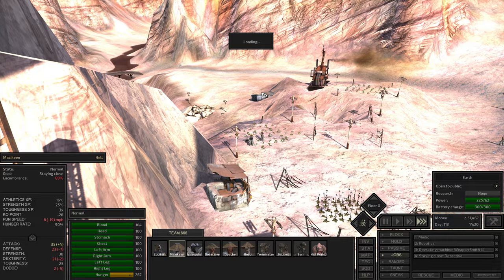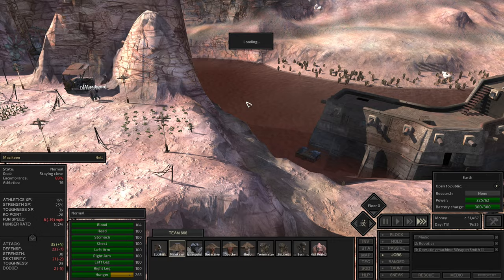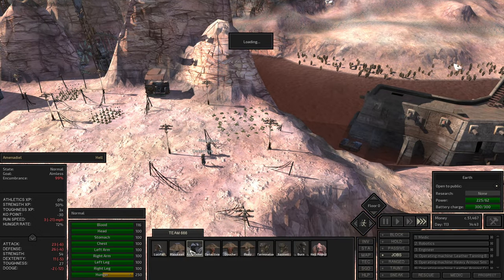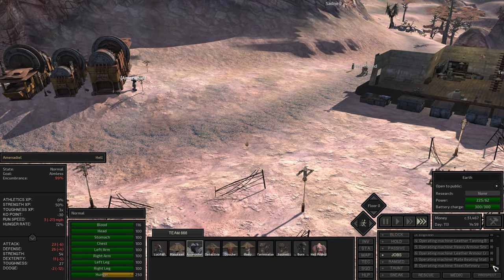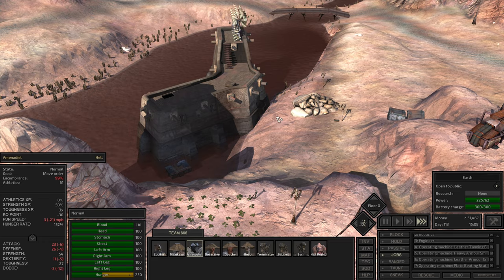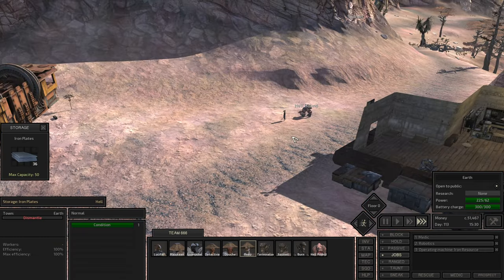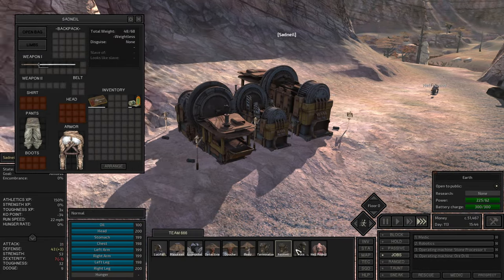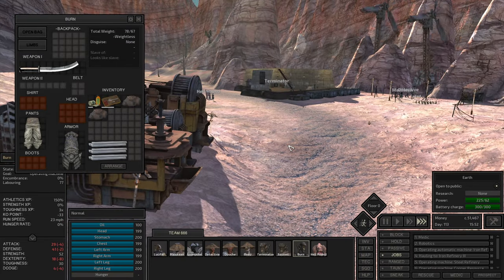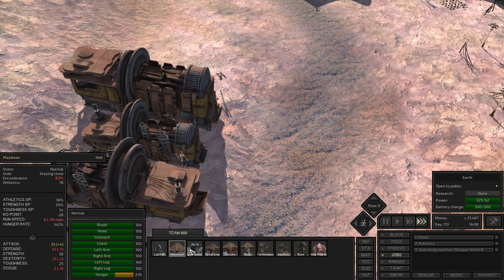Lucifer is in a safer region now. Manodil, you are aimless because this is food. The hellhound does nothing, Beep does nothing, because it's not food - who's supposed to do that? Who does the iron refinery? Okay, who does the iron refinery?